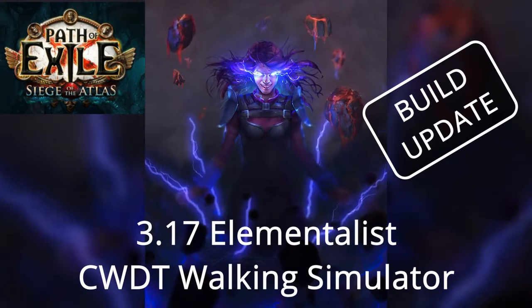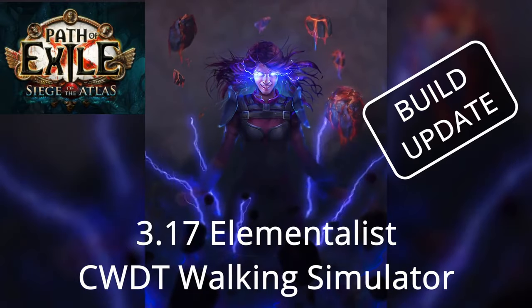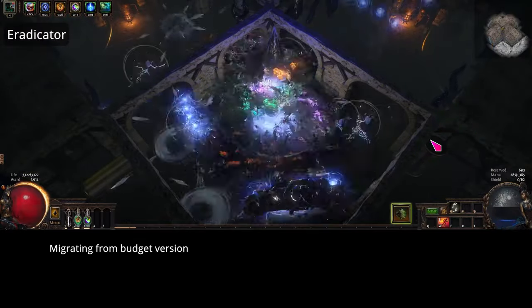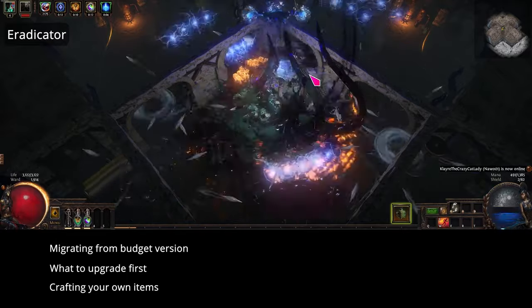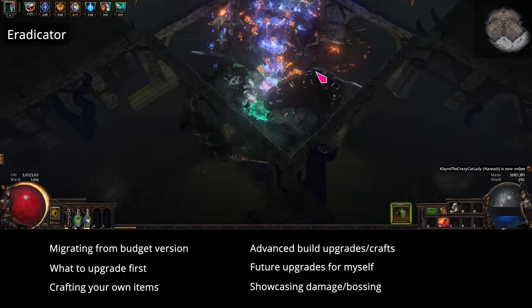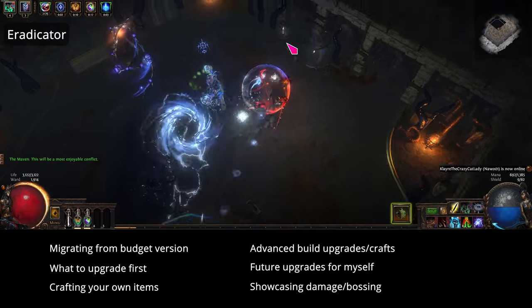Hey, don't rage quit bro. Here, bringing you an update to the castman damage taken walking simulator build. In this video I'll be discussing how I migrated from my budget build to my current state, how to go about upgrades and what to get first, crafting your own items, advanced build upgrades, and future upgrades for myself while showcasing the insane damage this build puts out with some footage in the background.